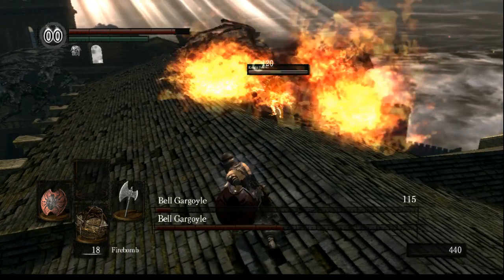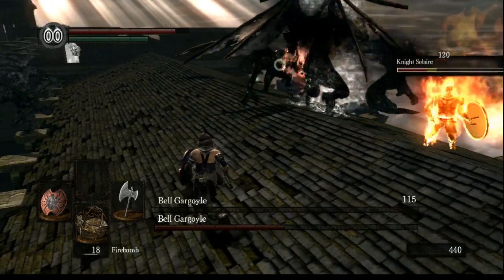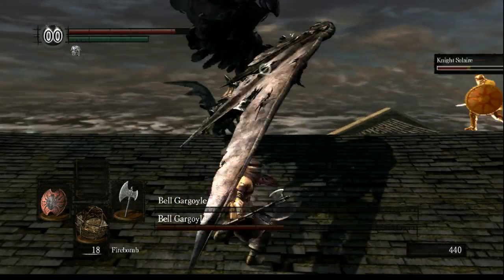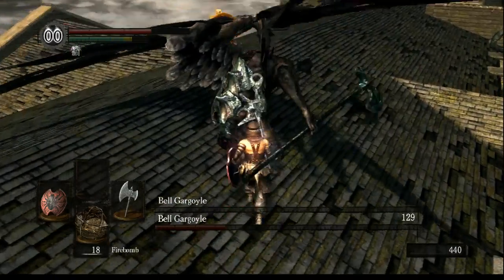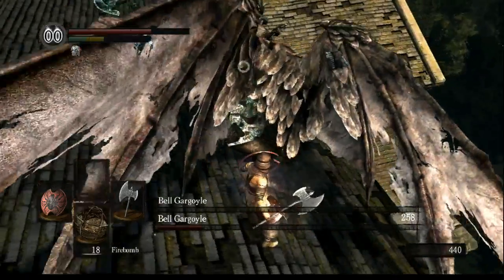This is one pretty dead Bell Gargoyle. There's the other one — I'm just gonna hit him with my axe. See, if you do this with Nito's Soul Lair, it's really easy.